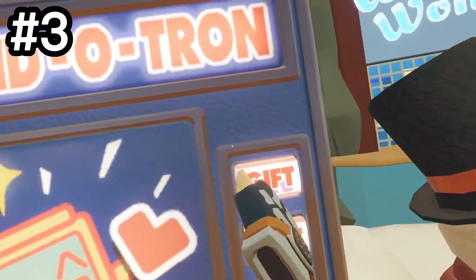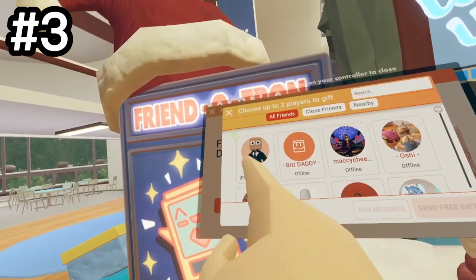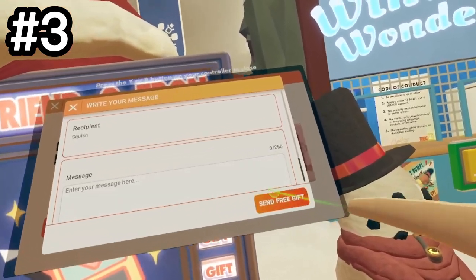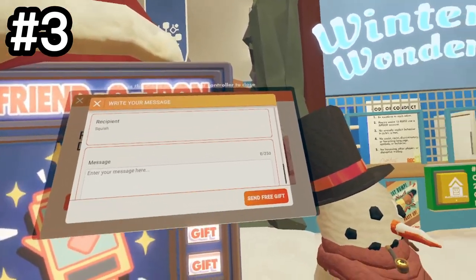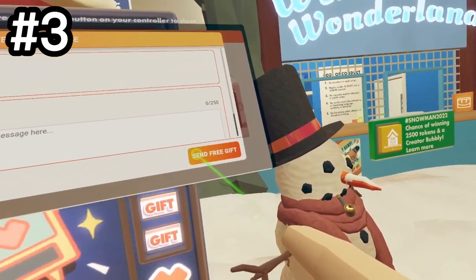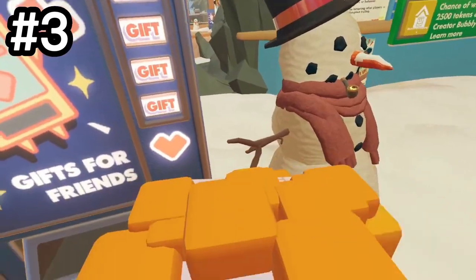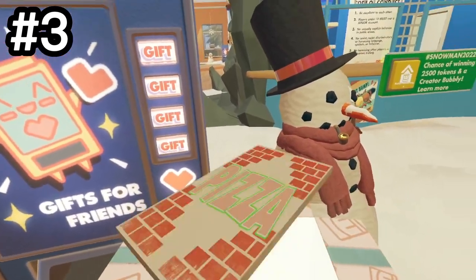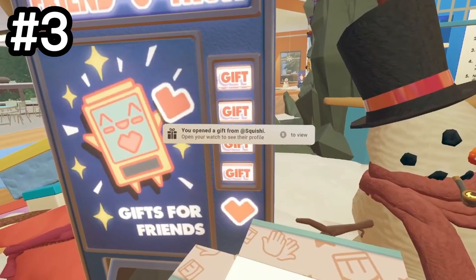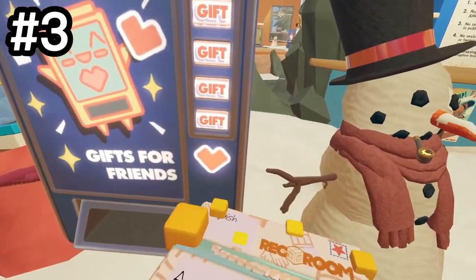This is a tip for VR players. If you go up to the Frendotron, click Send Free Gift, click on yourself or anyone else, add a message, and then spam the Send Free Gift button, you can get infinite gifts — or as many as you can get in the small time frame it gives you. If you spam it, it'll give you a couple of gifts because you hit the button a bunch of times. This doesn't work on screen mode, but it's really useful on VR to get a few extra items.